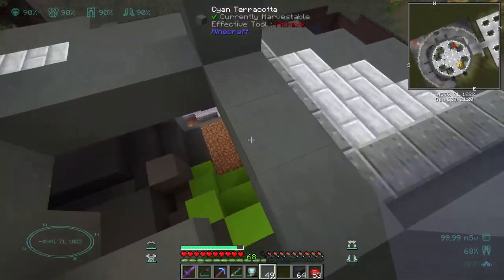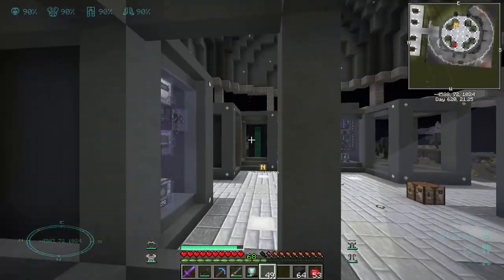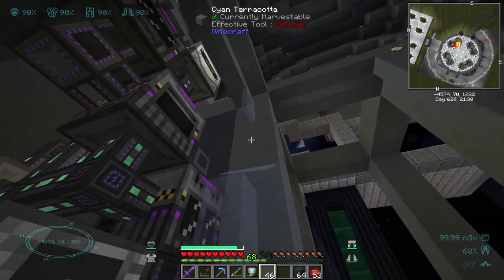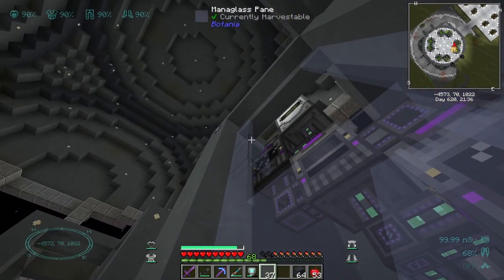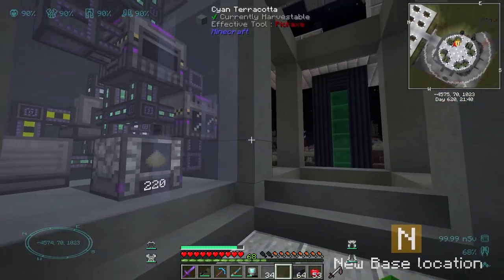All we got to do is do this, and the cool thing about the mana glass like I said before is that this stuff lights up the area so we don't have to put any extra lighting in here. Now this is sealed. We also have a spot down below to access the bin with an external storage — we're going to have to be making quite a few of those for this area.